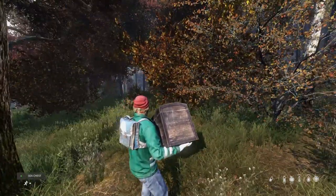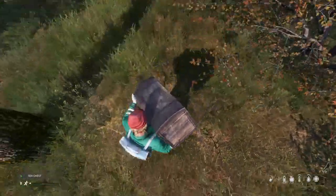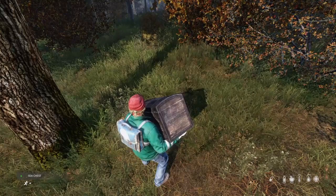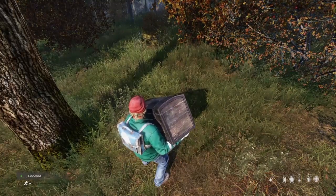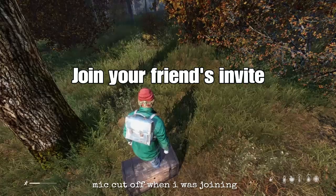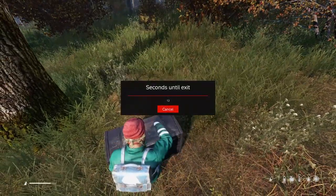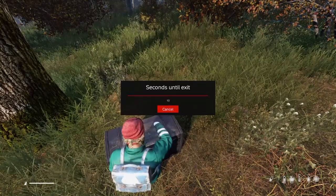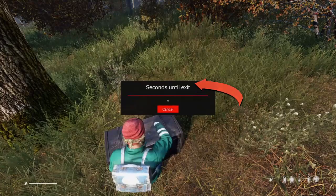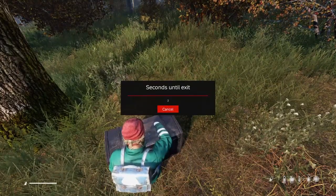Once you've done that, just wait a couple of minutes, move around, and what you want to do is quickly drop the item by pressing square and holding it, and then join the server. You'll notice it says seconds until exit — it does not say your character will be in the server for an extra 15 seconds, it just says you're exiting the server.